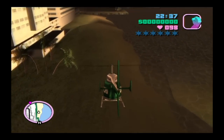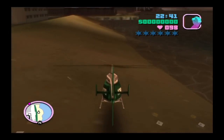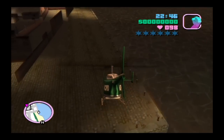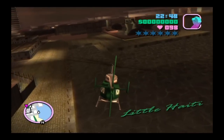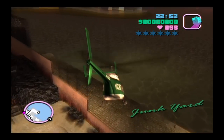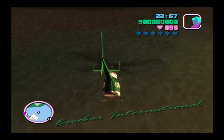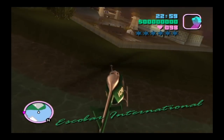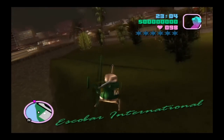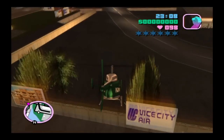I'll also show off where at the airport you can drive your car or boat. This is Fort Baxter, but this is what I meant at the airport — you can drive over here, not there because that's too steep, but right in this area you can drive on top. There's also another location you can drive to.